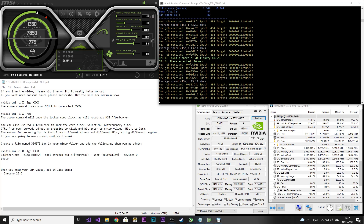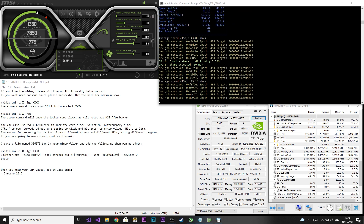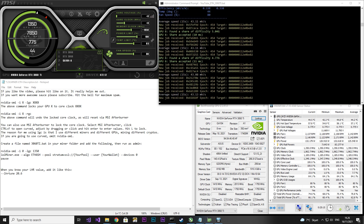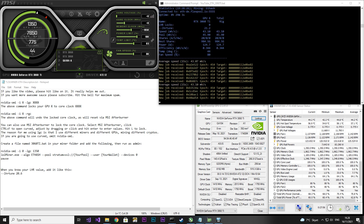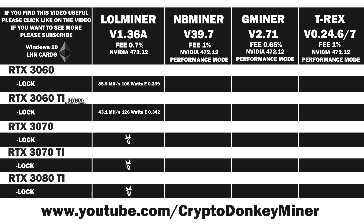Now let's have a look at the RTX 3060 Ti. Keep an eye on the pool hash rate compared to the reported hash rate. I locked the core clock to 1350 using Nvidia SMI, as seen in the lower left corner, and set the memory clock to 1050. Looking at HWiNFO64 in the lower right corner, the average power consumption is 125.5 watts, while the current is jumping around 10 watts. Version 1.36 didn't work for me — I could get it running a little, then it would just zero out everything. They've even removed it from GitHub. The average result is 43.1 megahash per second at 126 watts, giving an efficiency of 0.342.